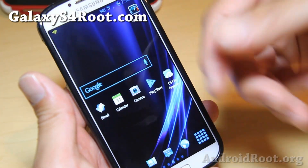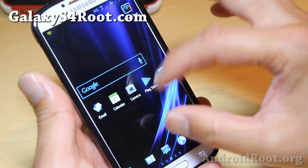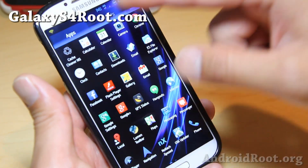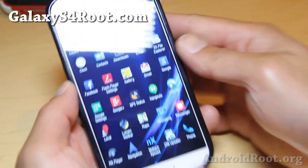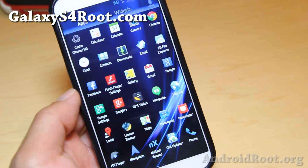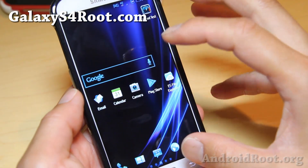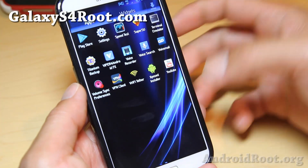Also for a launcher, you'll get Nova, I think Apex, and TouchWiz. With the TouchWiz launcher, you'll get 5x6 and 4x5 options. I've got the 5x6, also a 5x6 app drawer. But what you'll probably notice as soon as you see this ROM is the nice font and also the way it's laid out. It's really nice.